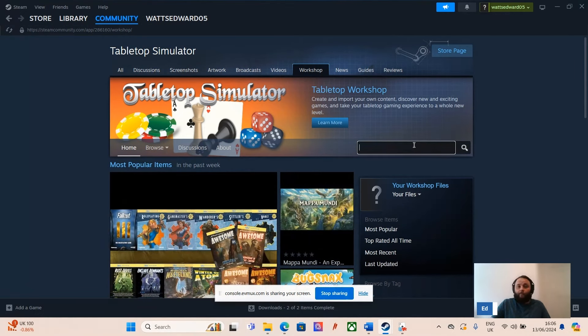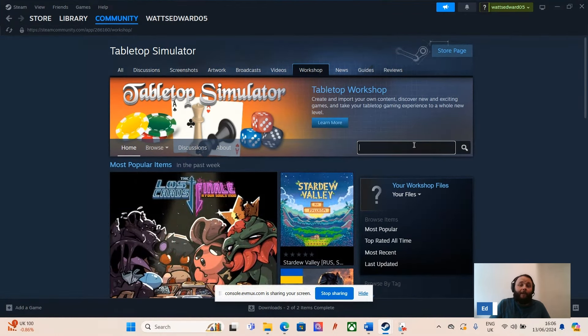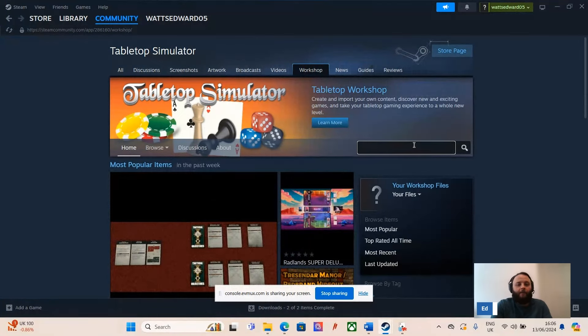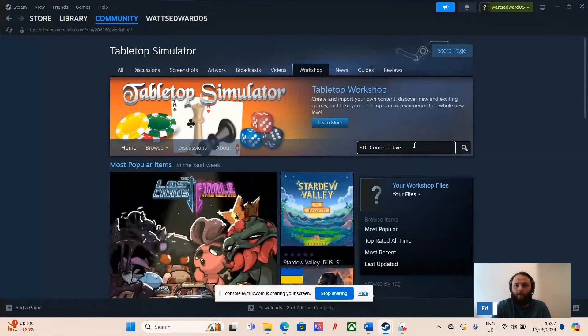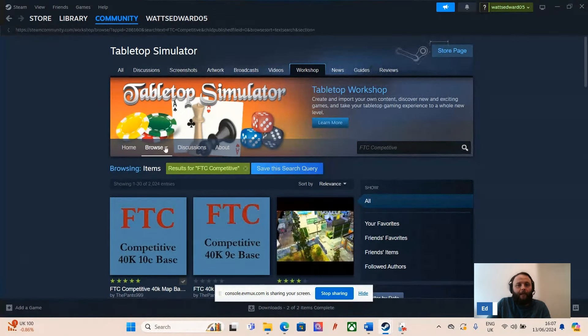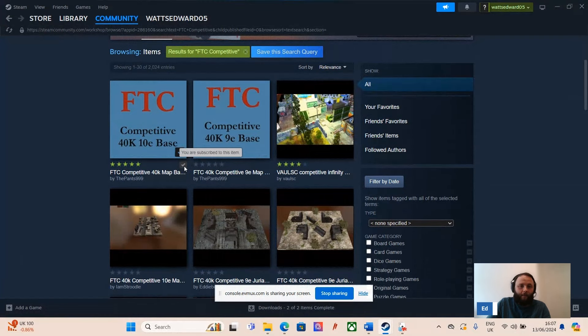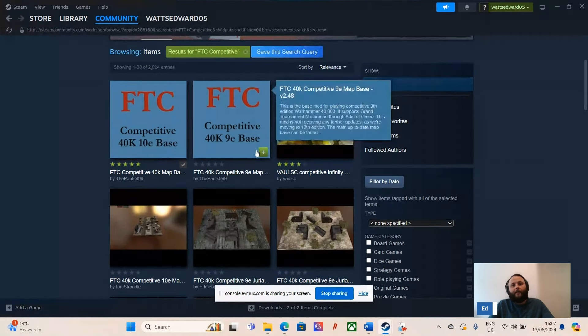The first useful thing is an FTC competitive layout. This will have all of your secondaries, how you score, and gives you a template for loading in terrain and placing models while you play. Search 'FTC competitive' exactly as it is. Mine is already downloaded — all you have to do is click the plus and it'll download into Tabletop Simulator. That's how you get your FTC competitive.